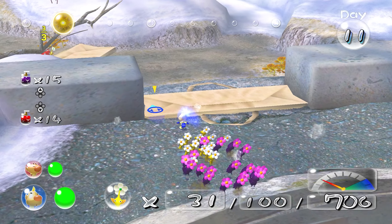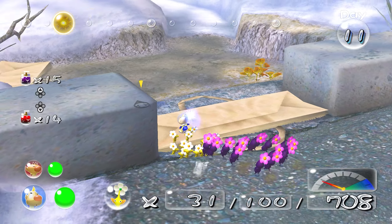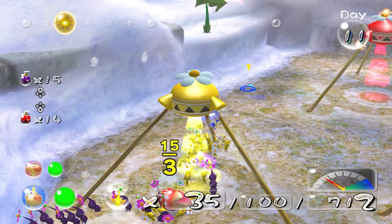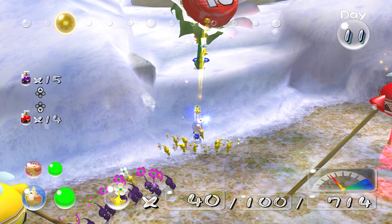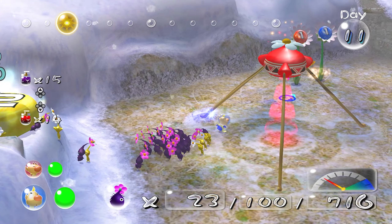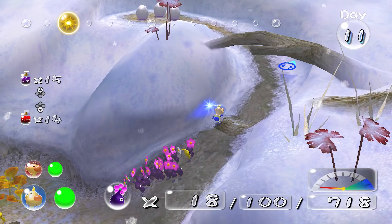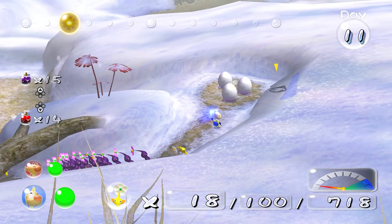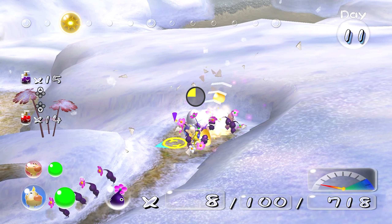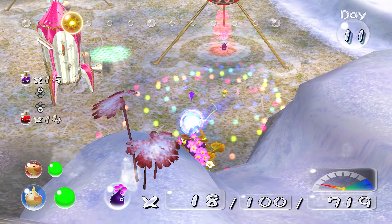I guess we're just going to bring up our yellow population. Yellow is the one we're lacking in the most right now, besides the other two - purples and whites. Anything up here? Maybe we can get some potions. No potions, dang it. That's fine I guess.